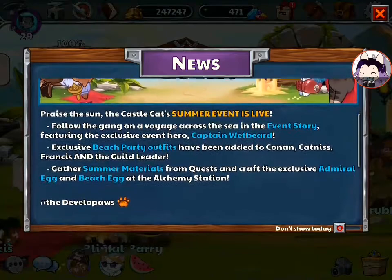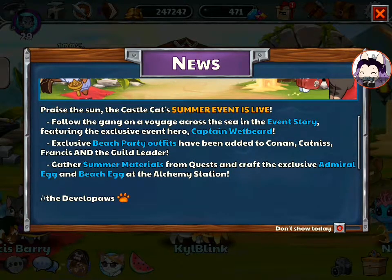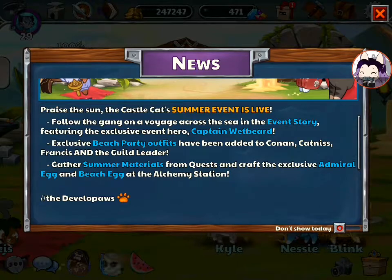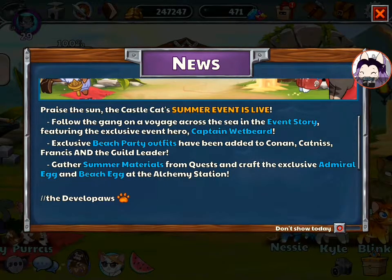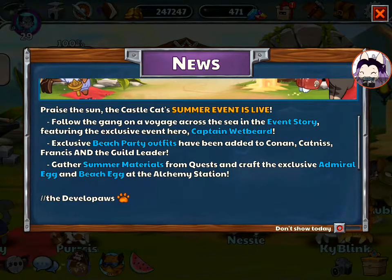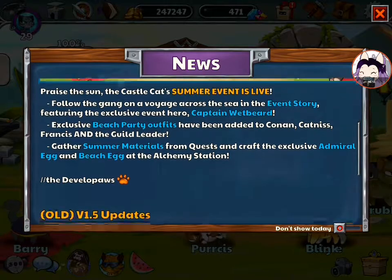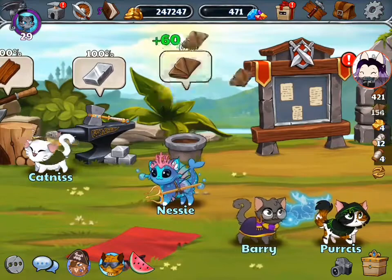Praise the sun, the Castle Cats summer event is live. Follow the gang on a voyage across the sea in the event story. Featuring exclusive event hero Captain Wetbeard. Exclusive beach party outfits have been added to Conan, Katniss, and Francis and the guild leader. Gather summer materials from the quest and craft the exclusive Admiral the Egg and Beach Egg at the Alchemy Station — The Develop Paws. I love that. So let's go check this out.